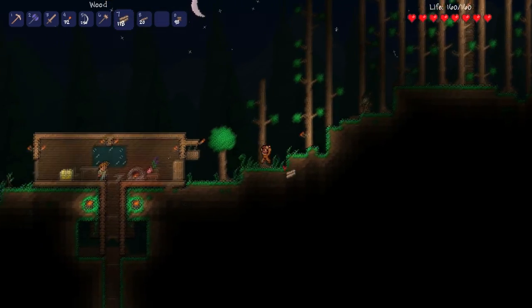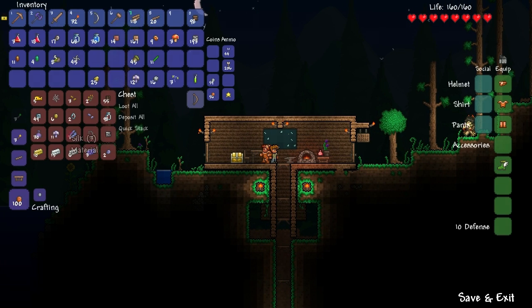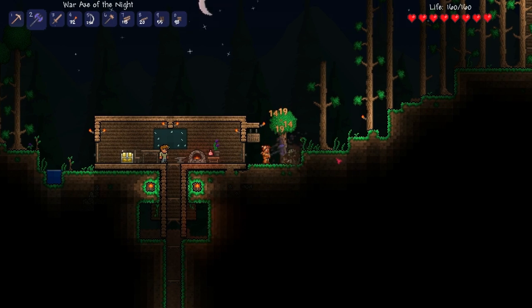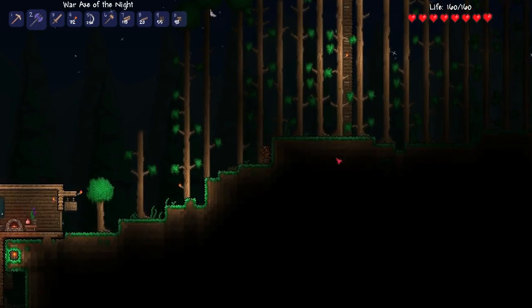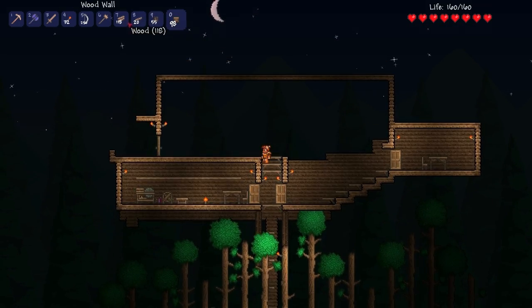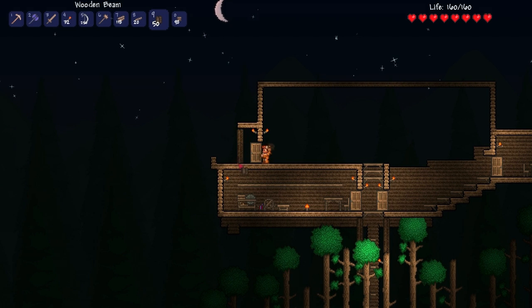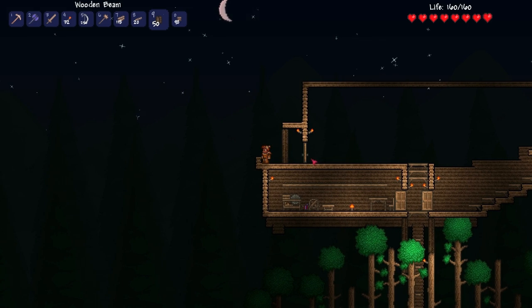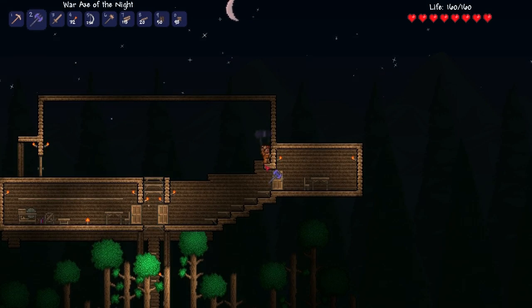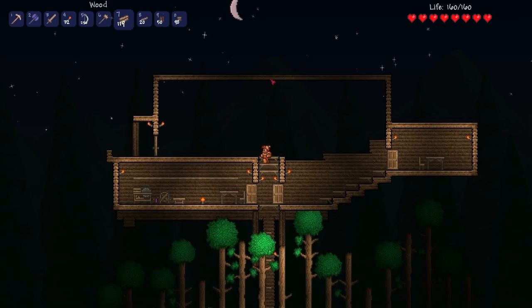I need my grappling hook to finish up the treehouse. Let's bring out the winders. And use wood beams. War Axe of the Night, save me! Good job, War Axe of the Night — you're my savior. Wood beams — those look kind of weird. I actually like the look of the old stuff a little better, I think.